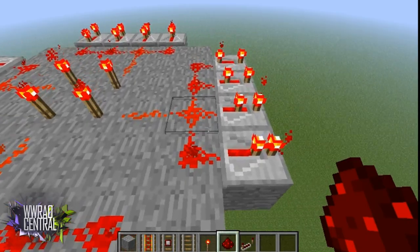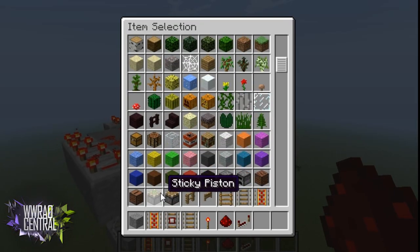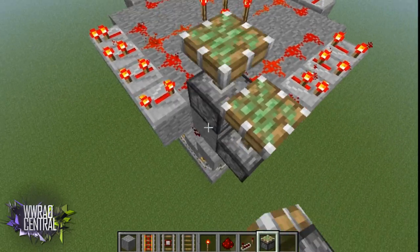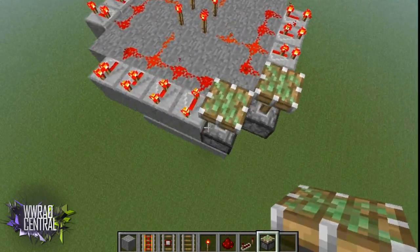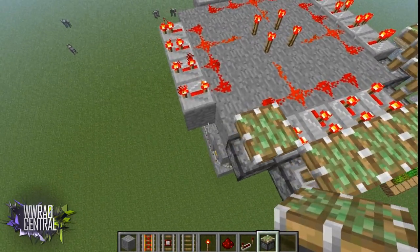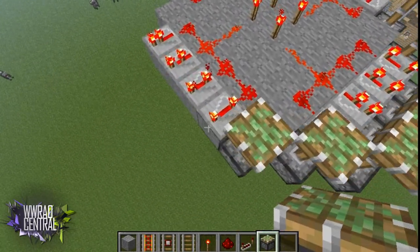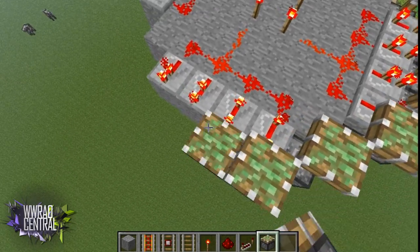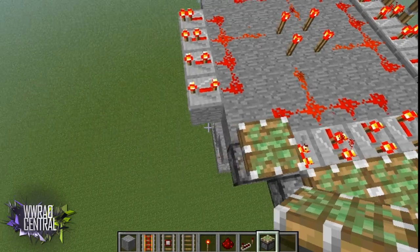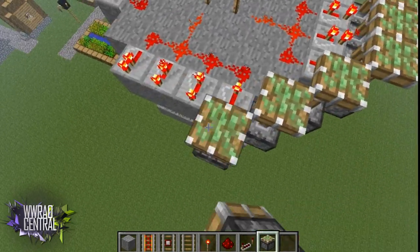Once this is done, get your sticky pistons out and place them pointing up. Be careful not to hit the redstone repeaters — if you do, go ahead and reset it because it will mess things up. Do this all the way around the middle section.